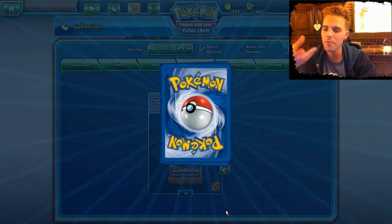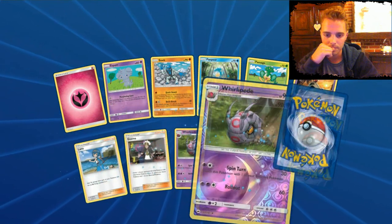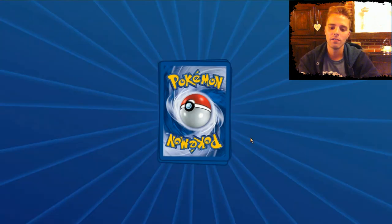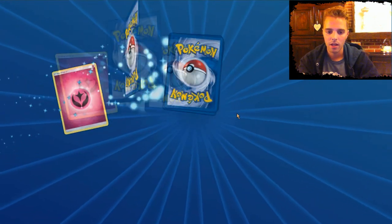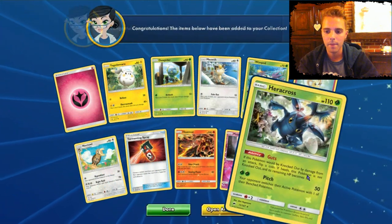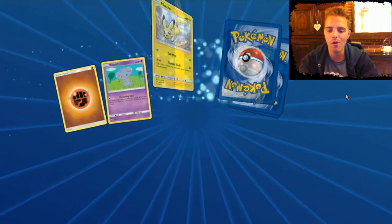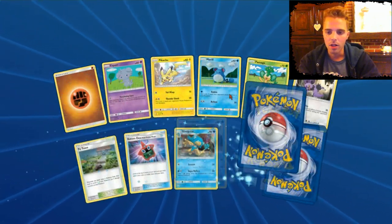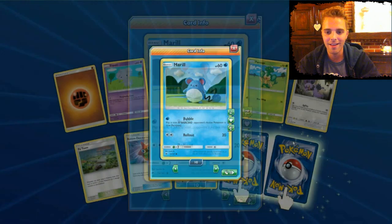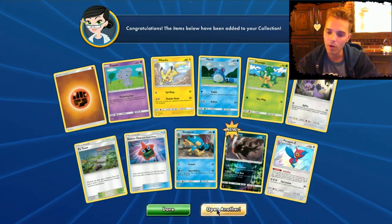Another Gyarados — maybe we can play in Expanded with a split line between Gyarados from Ancient Origins and this one. Guzma — hooray! Another Raichu — fun indeed. We have Heracross — decent but not quite what we want. Two rares: we have Darkrai and Porygon. Great pack — can't complain right there.